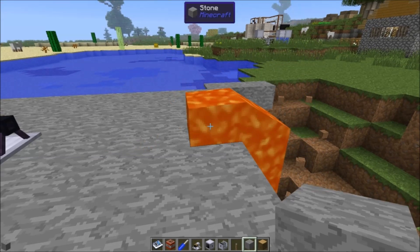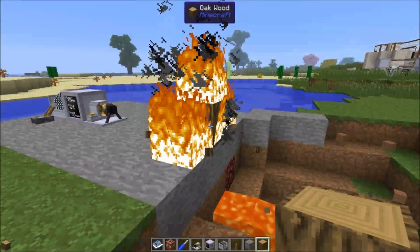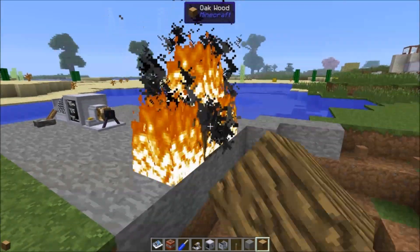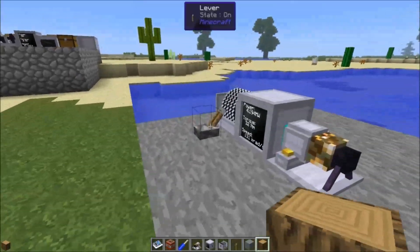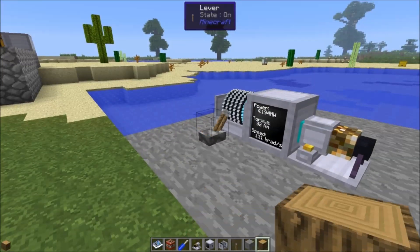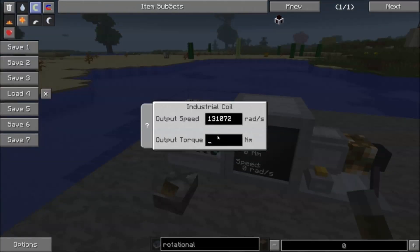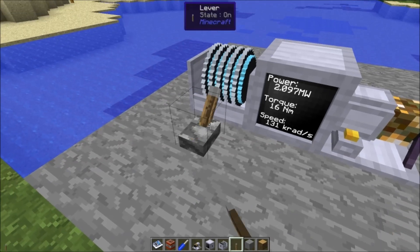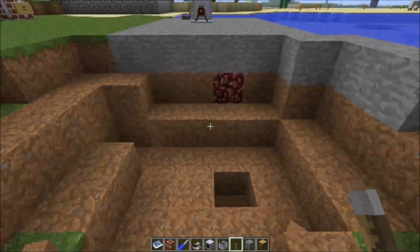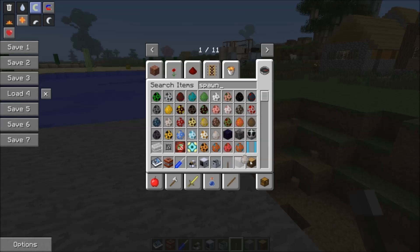It won't even let me break the log while it's on fire — it has to burn down. Let's turn this off. So yeah, that's the heat ray. You definitely want to be careful with it so that you don't burn yourself down. We're back down to the minimum amount of power, which sets the range to right about here. So let's spawn a monster, because obviously we're interested in applications.